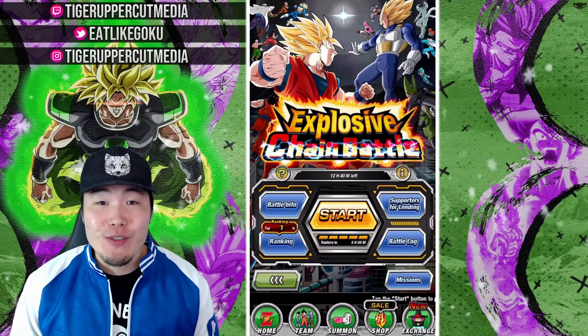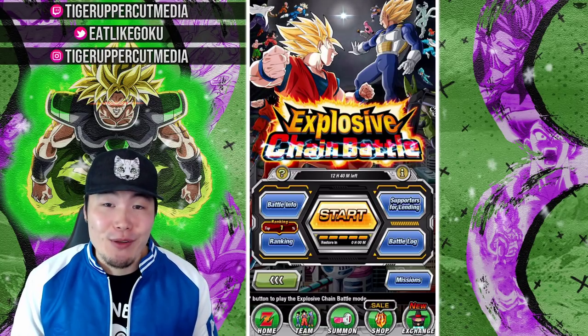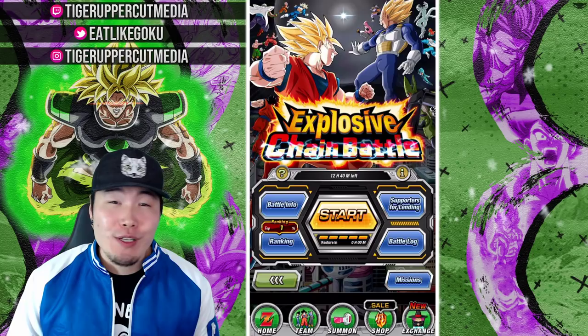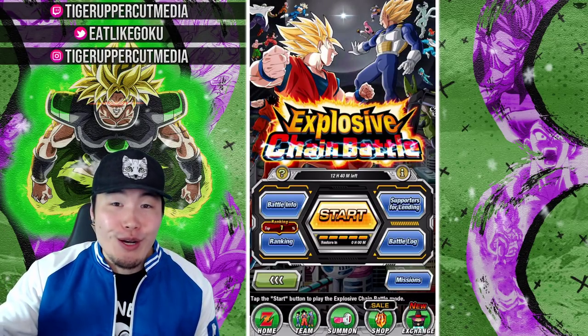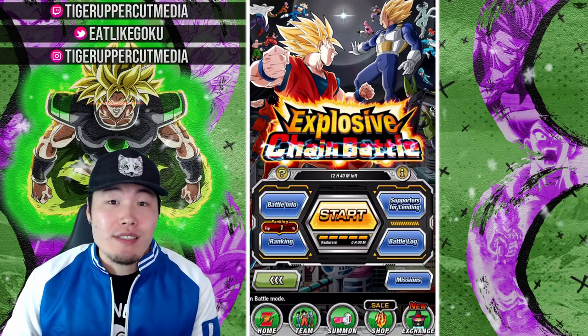What's going on guys? Welcome back to another Dokkan Battle video. Since Global's Chain Battle is going to be going away in about 12 hours from now, it's time for us to do some skill orb summons in the Baba Shop with those Pepsi logo items. I got about 5,000 of them, so hopefully we can get some good stuff here.